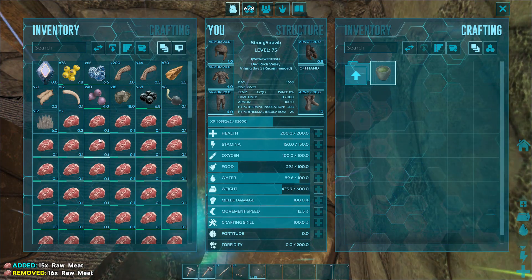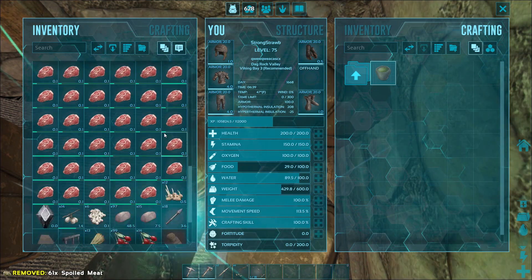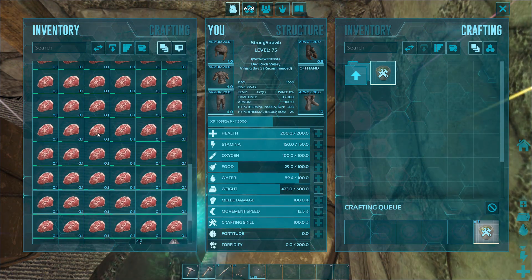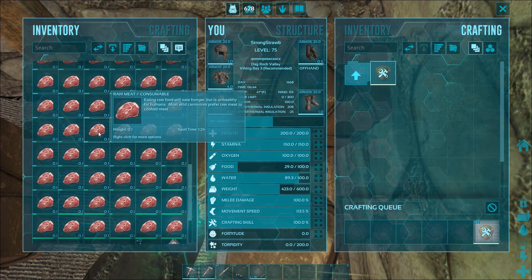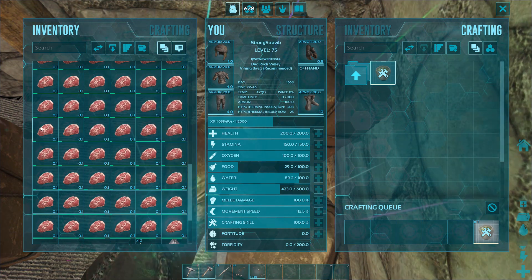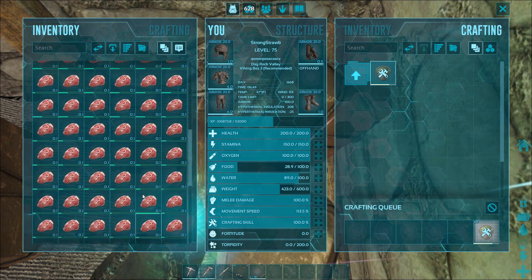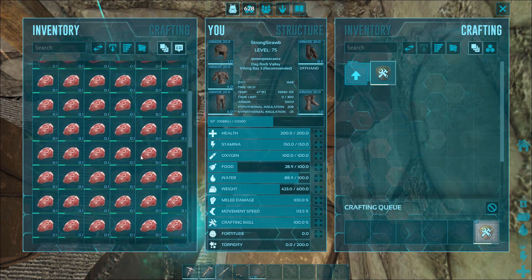I'm almost done splitting. When all of this spoils, I already have 61 in here. I could start making some narcotics. Since I split the meat into single stacks, they all have one-minute timers and will all spoil at the exact same time instead of one after another. So I'm just gonna gather a whole bunch of narco berries and I'll be right back.